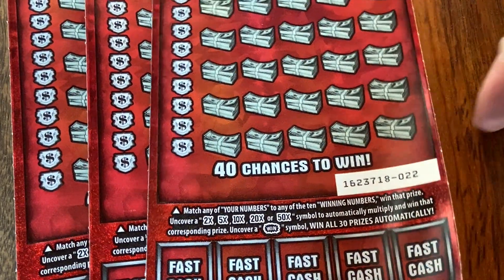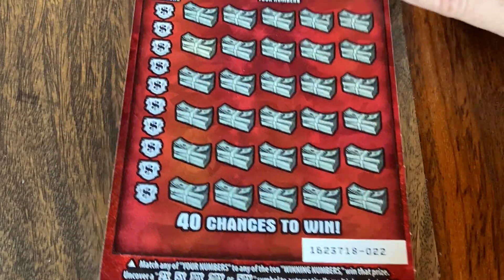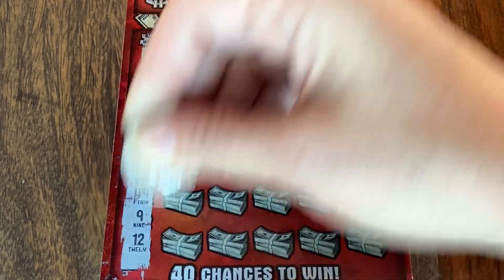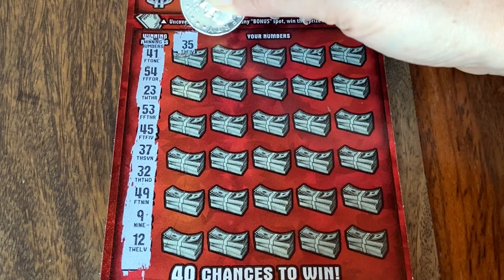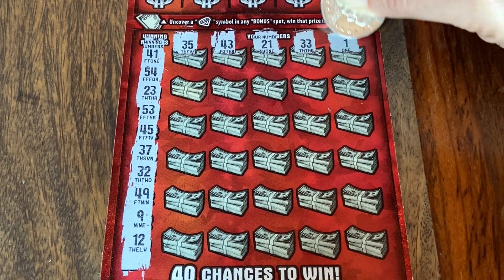We got a random group of numbers: 22, 27, 28 — those two go together, but this one, don't know where you came from. 22 is my lucky number, so let's start with that. Let's find out what our winners are: 44, 41, 54, 23, 53, 45, 37, 32, 49, 9, and 12. All right, here we go. Wish us luck and good thoughts. 35, 43, 21, 33, and 1.